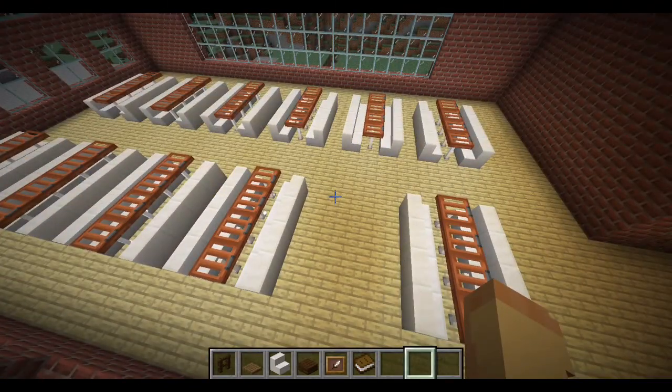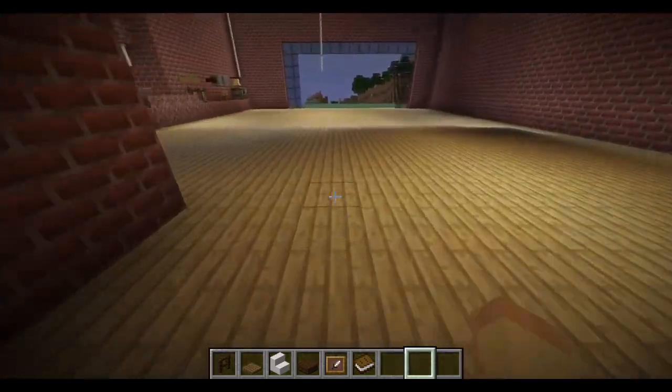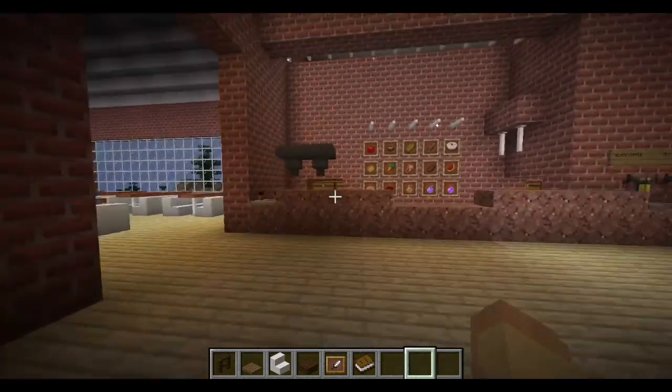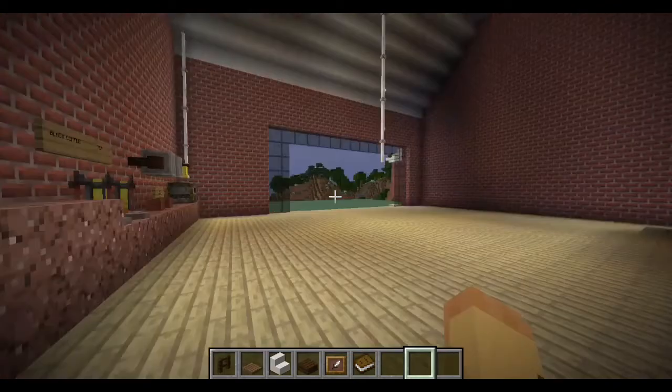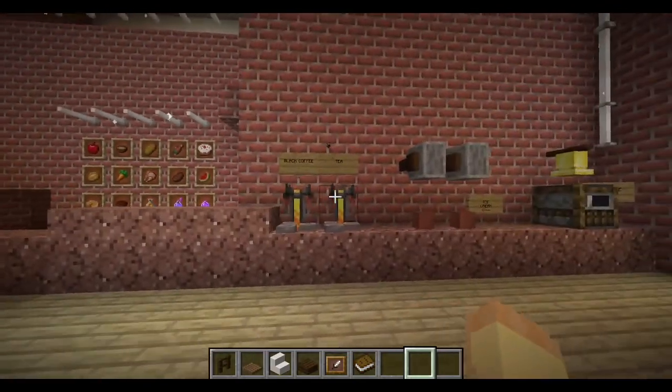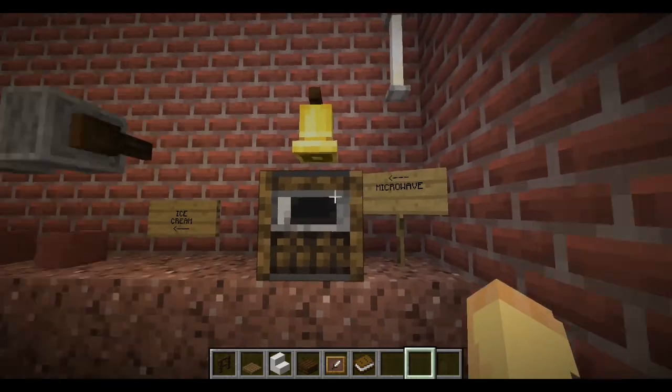This is the high school cafeteria. College students won't use it, only high school students. Next you have the school bar with the menu and black coffee and tea, ice cream, and a microwave.